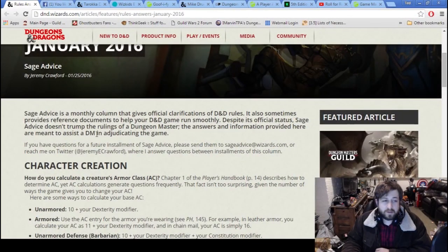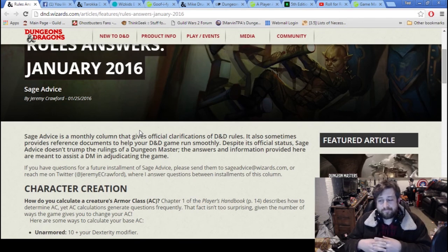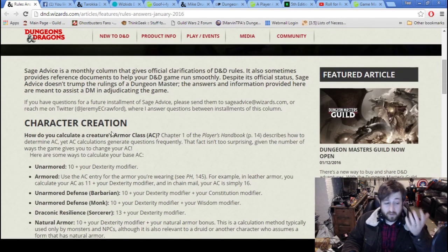Alright, so let's jump in. There was a Sage Advice Rules Answers for January 2016. This is one of the monthly articles we typically get — we usually get Unearthed Arcana towards the beginning of the month and the Rule Answers closer to the end. I didn't really think this was necessary; I thought the Player's Handbook explained this pretty well. But it's all about AC. I feel like it's pretty well outlined in the multiclassing section, but some of you may be unaware, so I'll quickly go through this.